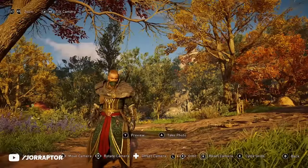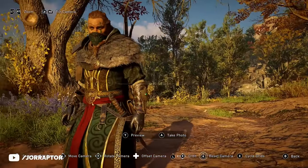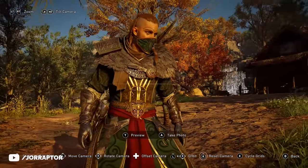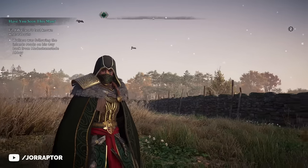This armor set looks amazing. I really like the face mask as the headgear and just the overall green and gold look with a red waist, but you want to rock it with the cloak of course, which has the gold shoulder pads and also the green look. Overall I really dig this outfit.